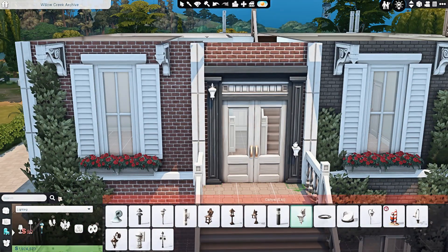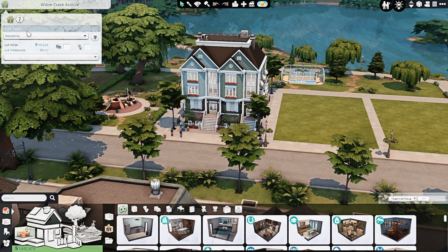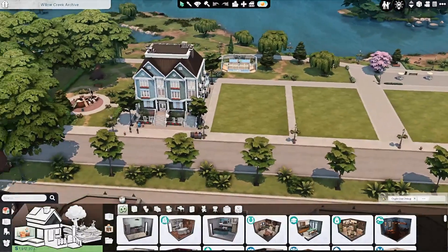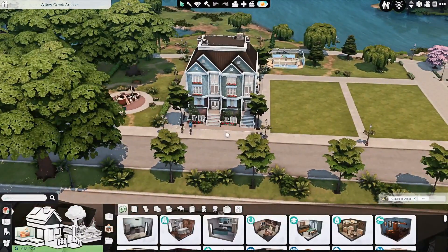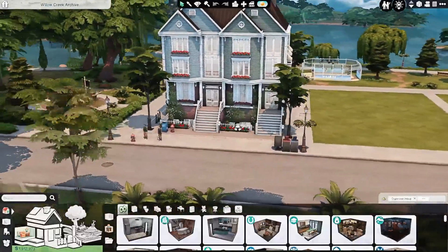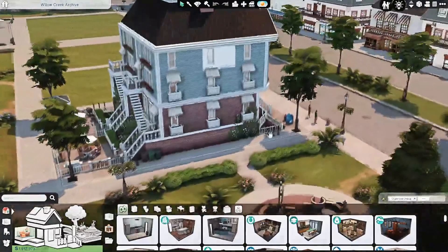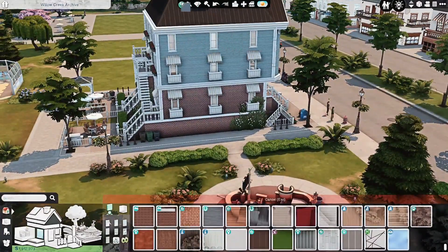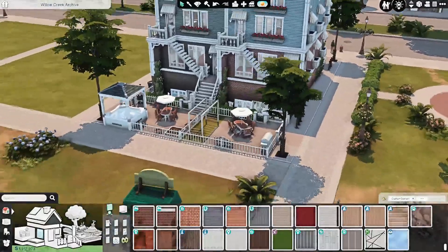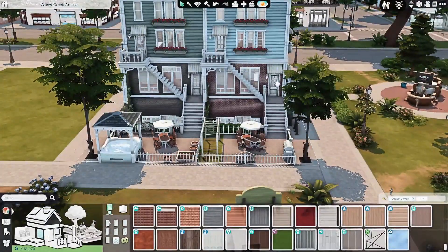With all of that said, we're going to jump into the game and I'll give you a look around the build and show you the floor plans for all of the apartments. Here we are with the finished build — I built this on the Willow Creek archive lot, which I believe is a 30 by 20 lot in Willow Creek. This is usually where they have community lots, and I'll be keeping it here for my save because it makes sense and it blends into the surroundings.